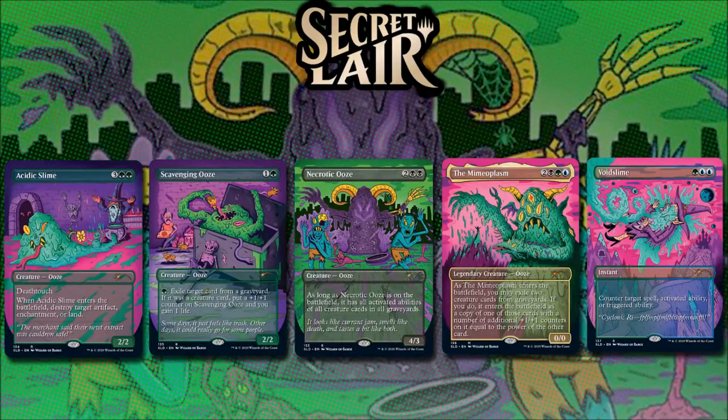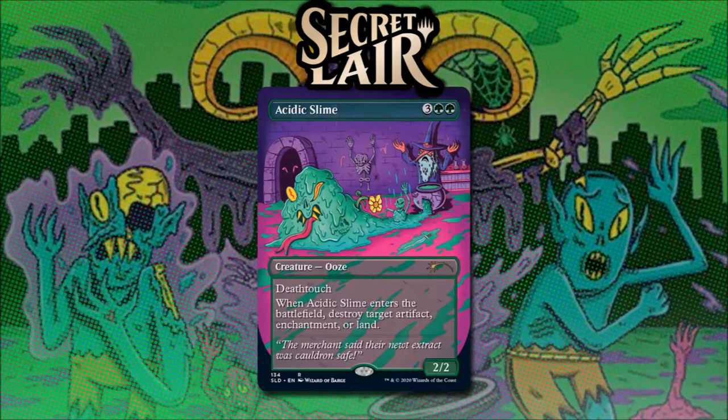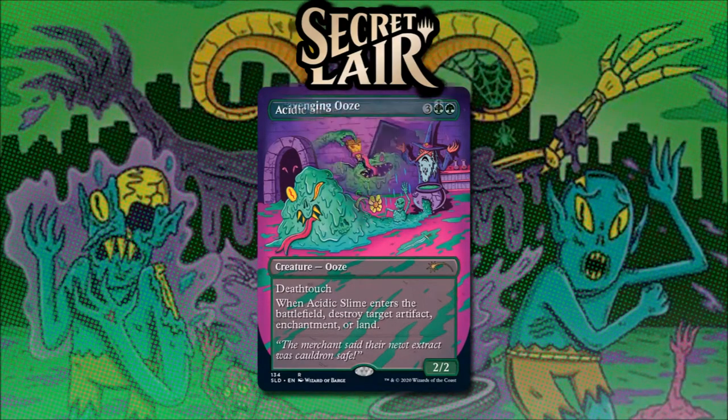I don't know if it was the artist's intention, but I feel that when we look at the cards organized in the following order, it tells a very interesting story flavor-wise. In Acidic Slime, we can see a wizard has screwed up making his potion, and this slime has escaped and is running away. The flavor text reads: the merchant said their newt extract was cauldron safe. So in this first one, we can see the slime escaping.